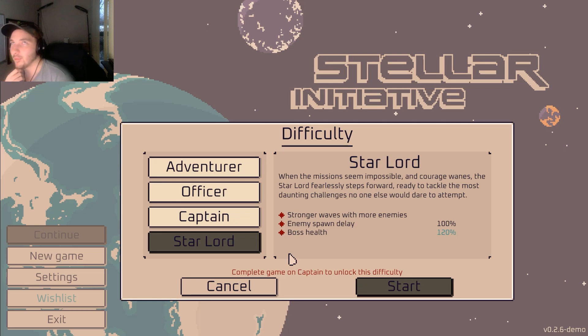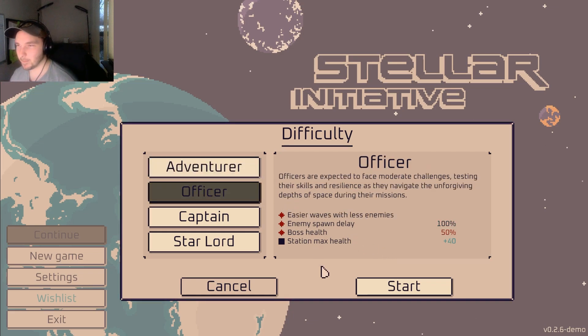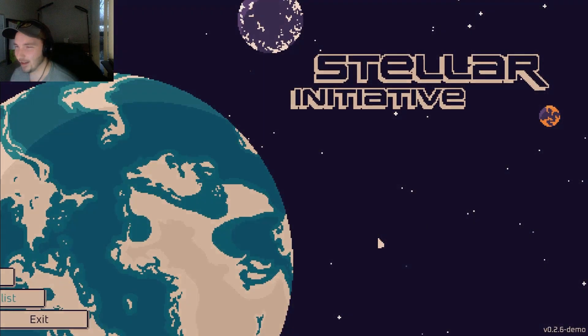Safe to say they're definitely the hardest difficulties — Captain, Officer. Boss health is only 40%, venom spawn delay 120. Adventure looks a little too easy. Officers are expected to face moderate challenges. This one looks like it would be normal, maybe Captain's normal. We'll try Adventure.